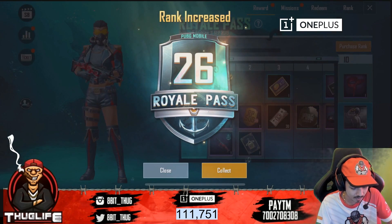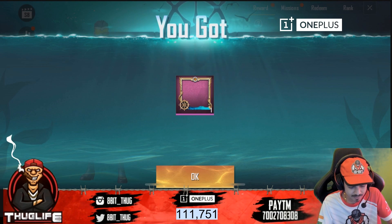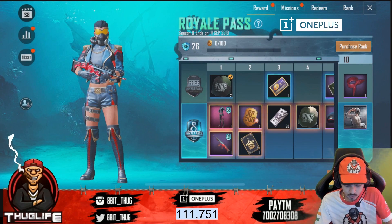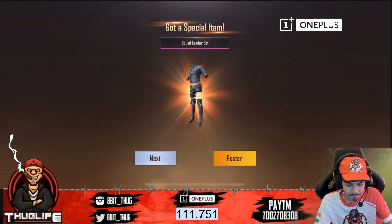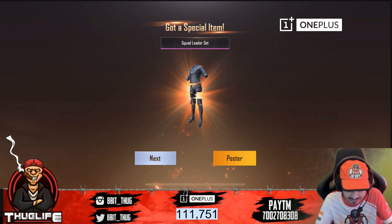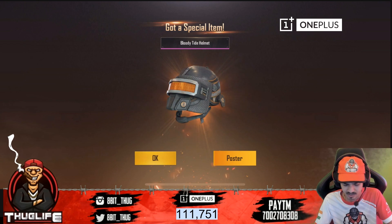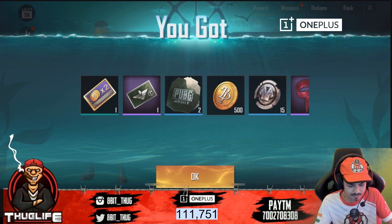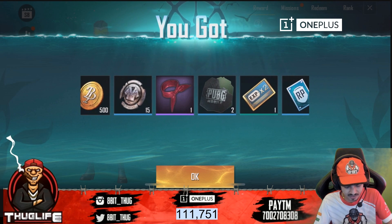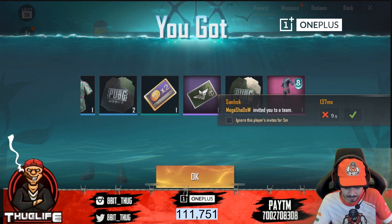I'm going to close it and collect all 26 ranks. This is my ocean treasure frame which we will get to upgrade in elite pass. Let's collect all and talk about what we're getting up to rank 26. The first thing is the squad leader set, next is the bloody tide helmet — a decent looking helmet — and after that we get BP boosters, rating protection cards, scraps, coupons, and silver fragments.